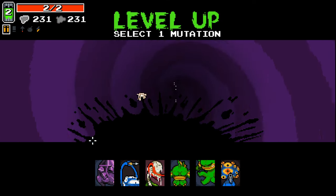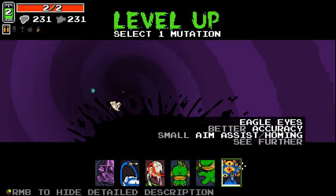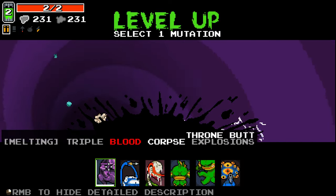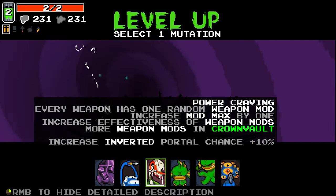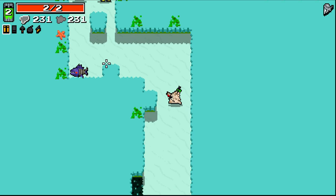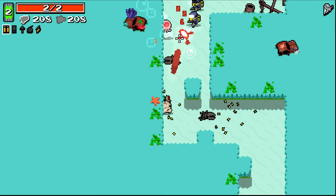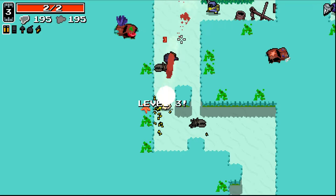I didn't manage to get the rads over there. Throne Butt is really good. We do have this new option to hide and show the better descriptions, which I think is really cool. Power Craving's also really good. I'm gonna take Power Craving instead. I know that Throne Butt as this guy is really, really strong, but Power Craving just seems like a really good idea right now.